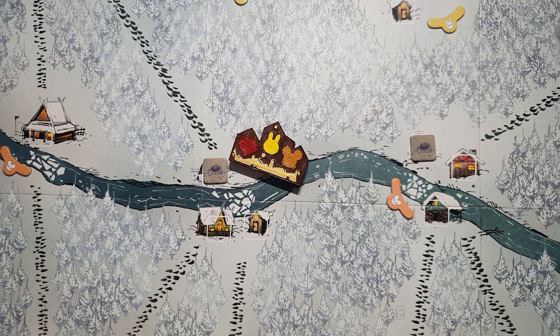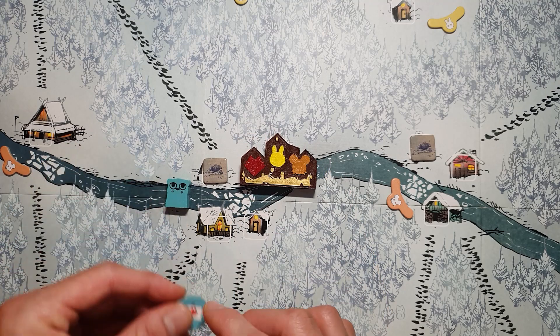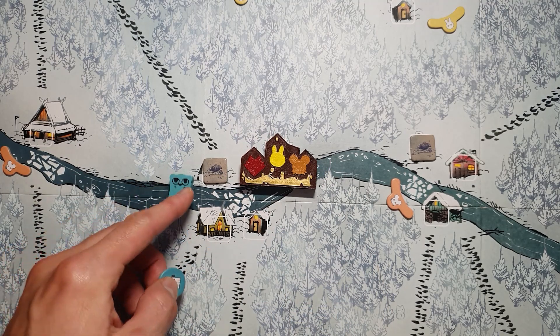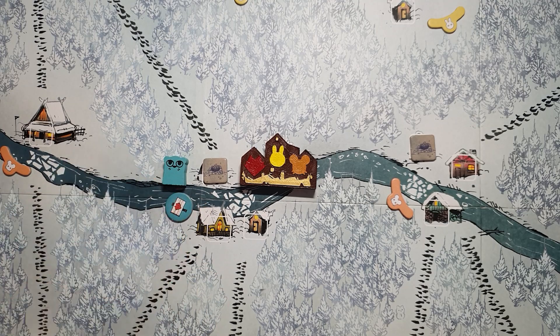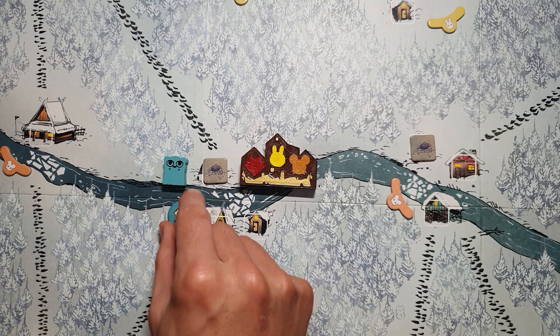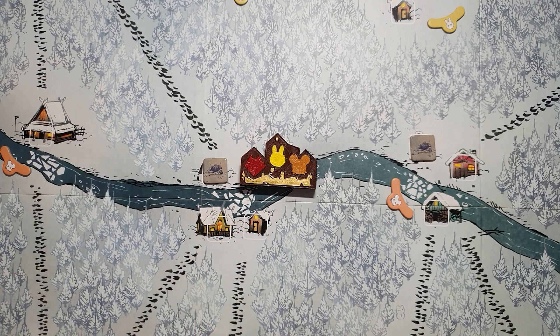As the Riverfolk Company, the main interaction is placing suited trade posts. The advantage of the lost city is they could place any suited trade post, as long as there isn't already one — you could decide if you want a fox trade post or a rabbit trade post depending on your crafting plans. Nothing too crazy going on there.